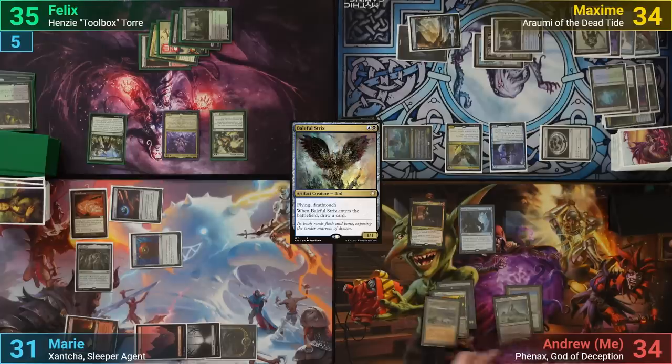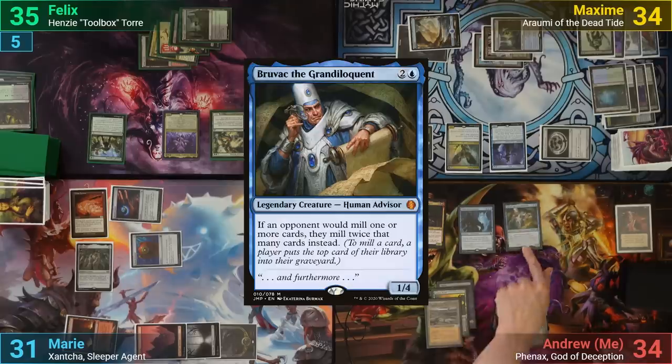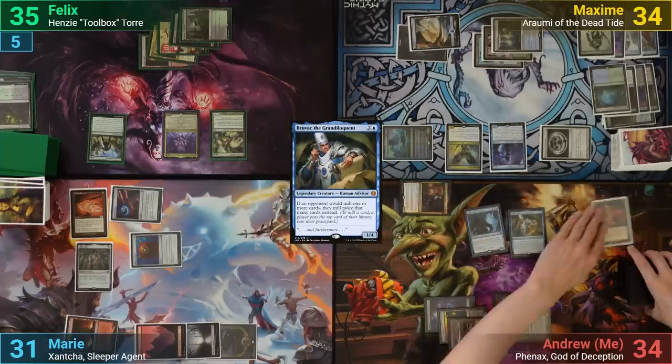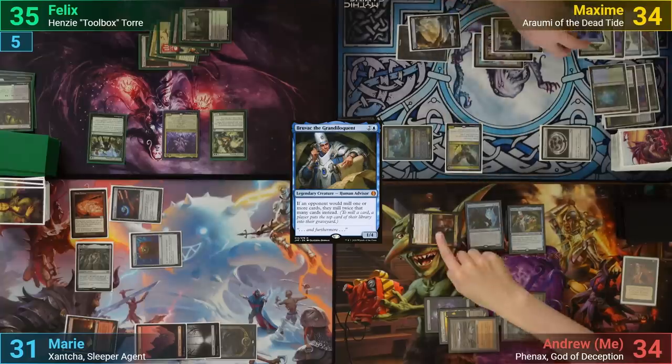I draw and play Blasted Landscape. I follow up with a Demonic Tutor, going to find Bruvac and casting him. Moving to combat, I have to swing Xantcha, and it goes at Maxim for 5, who blocks with a Champion of Wits. After that, I pass turn.